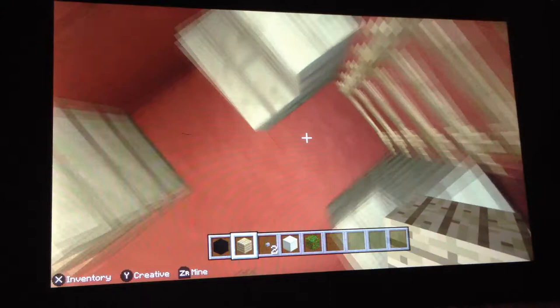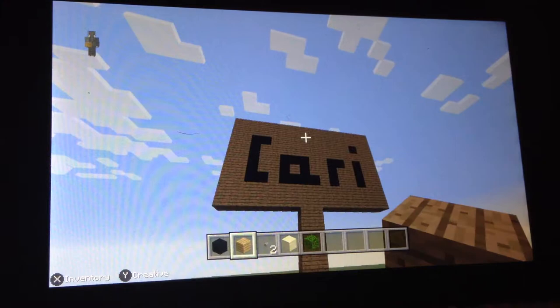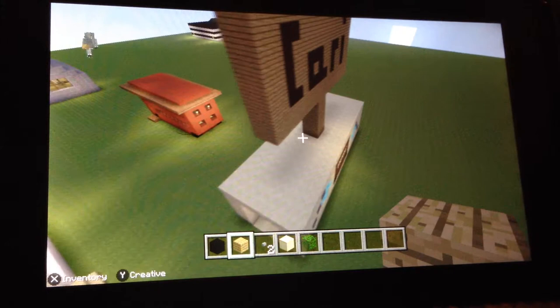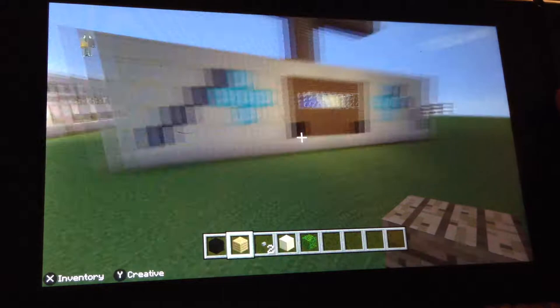Next I have a car wash which is called Car Eye, and I did this double sided so I had to make it two blocks thick to actually make it even. That's like the outside and I did the same design on each side.